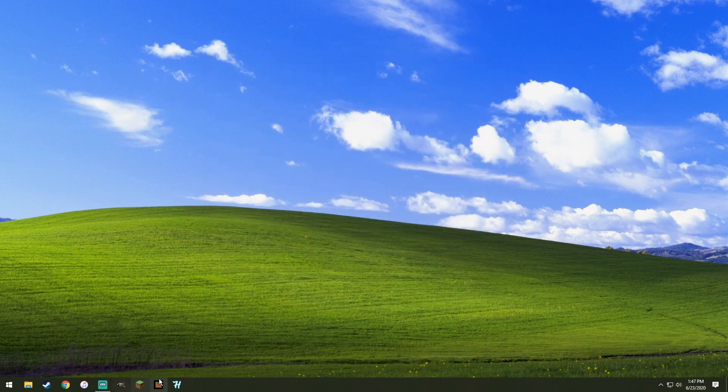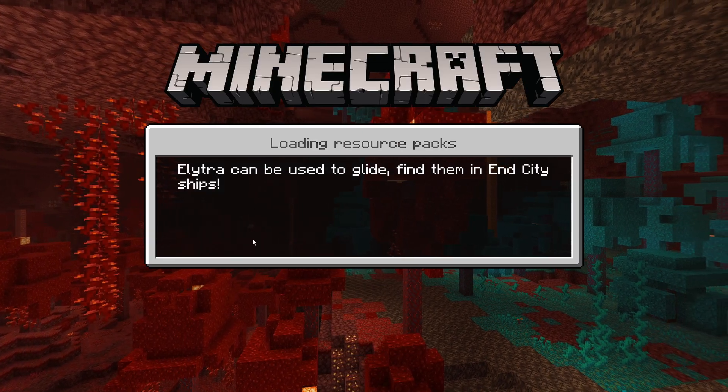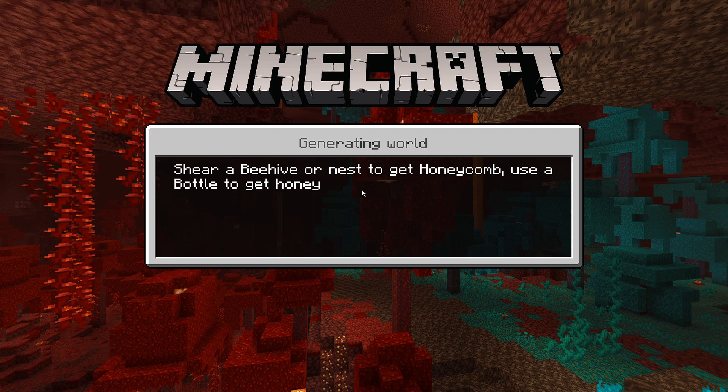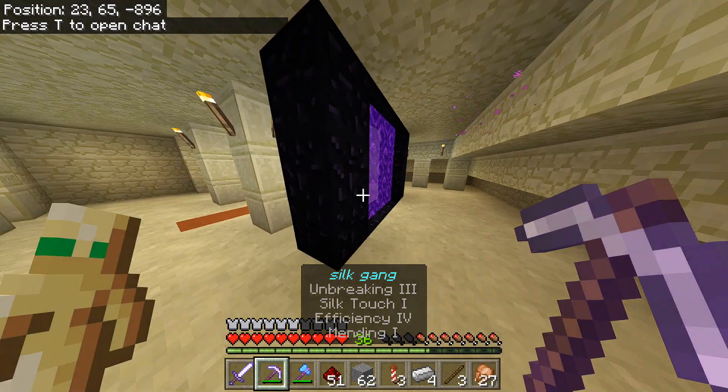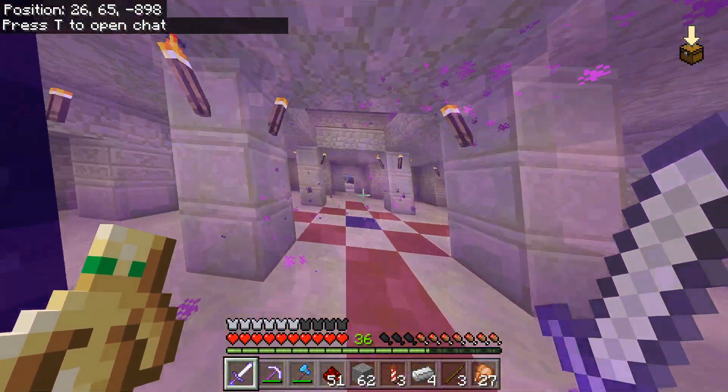Save and exit. Now we just hop back onto Minecraft. As you saw, I did it to my copied world, and let's go ahead and generate it. I did go through this portal before, and we'll do that again.